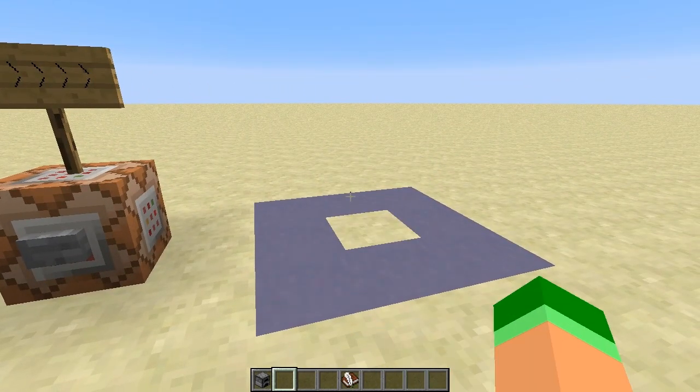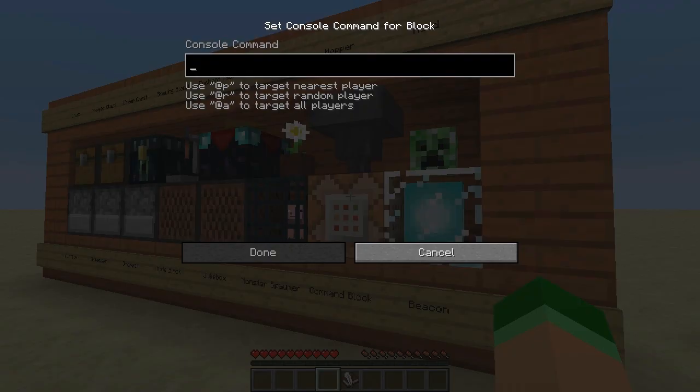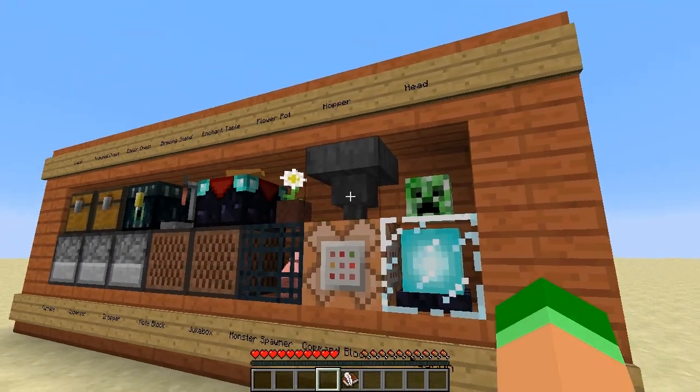Tile entities — for those of you that play Minecraft for the fun elements — are bits of additional data that allow certain blocks to store more information than they normally would. For instance, the items in a chest or maybe a mob in a monster spawner. You can see here all of the different blocks that you can turn into ghost blocks using this trick, as they all contain tile entities.